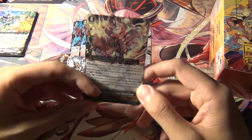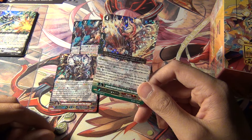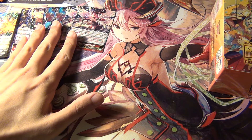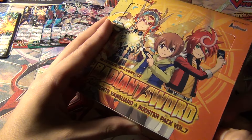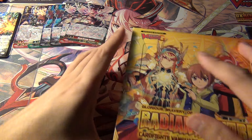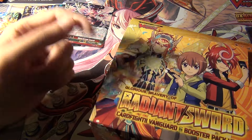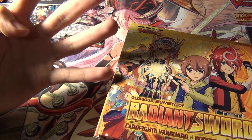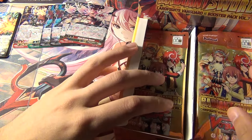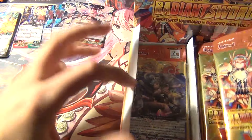We also have the Overlords GR - Supreme Heavenly Emperor Dragon Defeat Flare Dragon - that's what I pulled so far in the first two boxes. Now we're going to be opening up box three. Leave a comment letting me know which out of the clans got support - we've got Gold Paladin, Dimension Police, Dark Irregular, Angel Feather, Gear Chronicle, and Kagero. Those six clans got cards in this set.